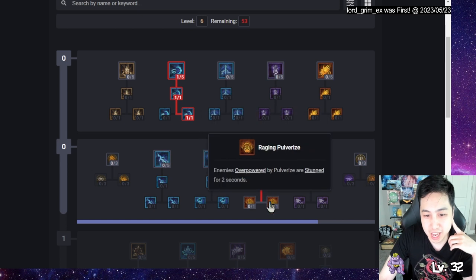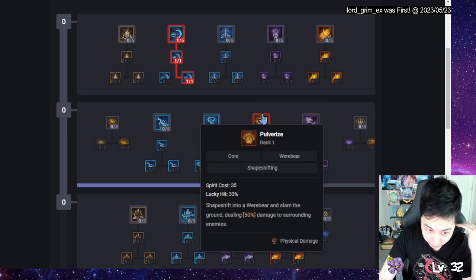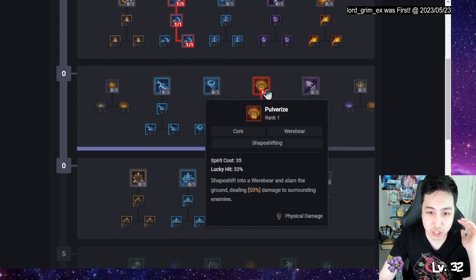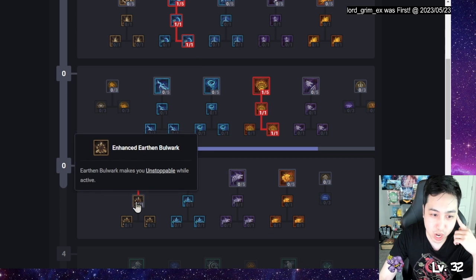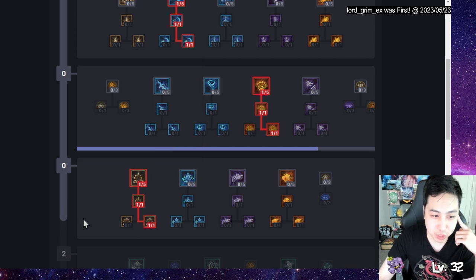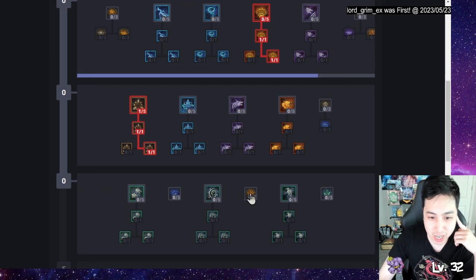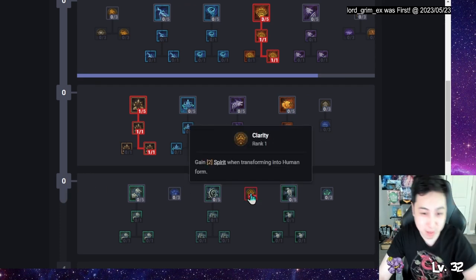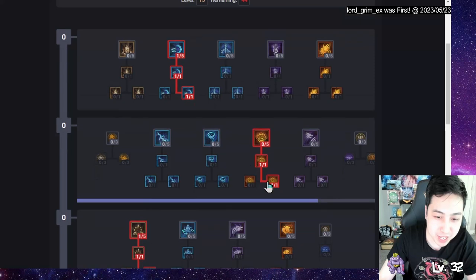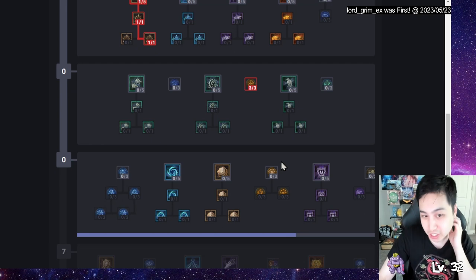I'm going straight into Pulverize and getting the stun — that's the path forward and that's going to be my main damage. I'll max it out, but I'm actually starting with one point because I'm going to get Ursine Strength, which makes me Unstoppable, allows me to escape crowd control, and get Fortify. Once I get that, I still have missing points, so I get Pulverize, then once I get here I get Clarity, which will fix my Spirit problem.